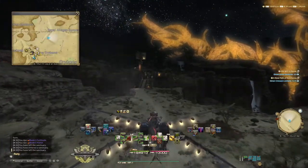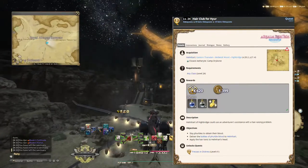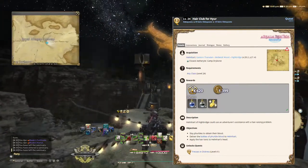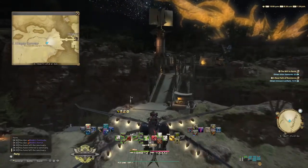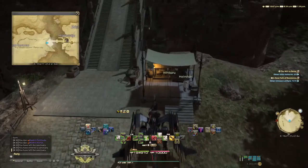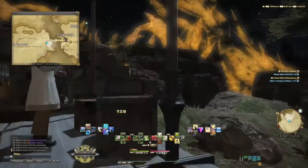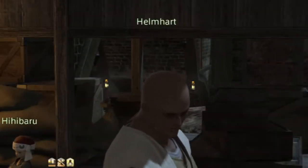The first one I'd like to mention is called Hair Club for Higher. Now the rewards are not great, but the story — and this is where it shines — is hilarious. This quest is not voiced and it does require you to read the text, but it's so worth it. You can find Helmart and there's a problem on the high bridge at Eastern Thanalan.